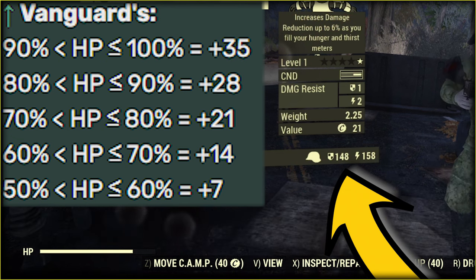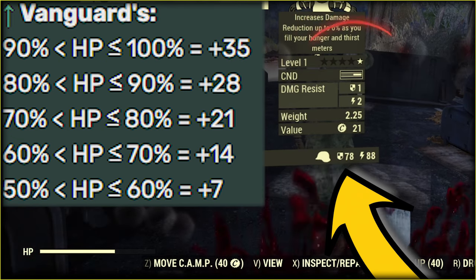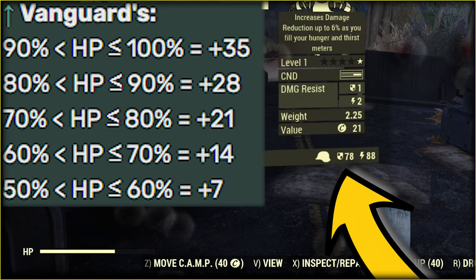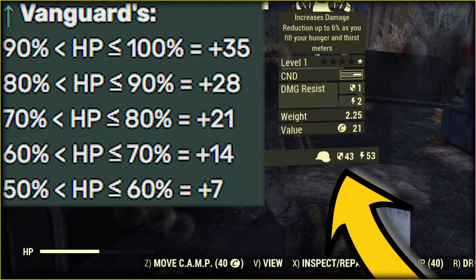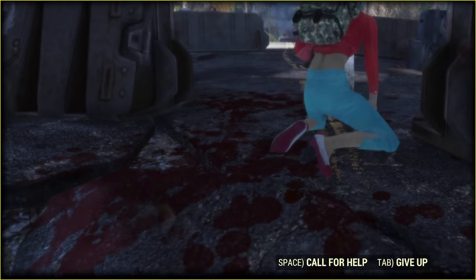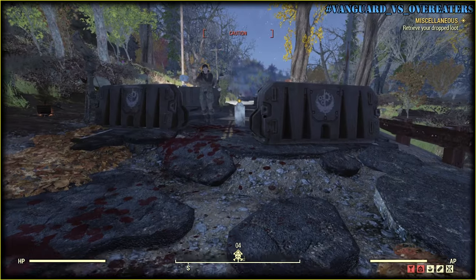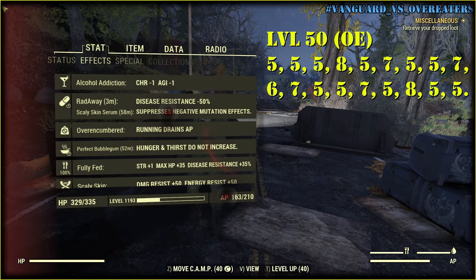That is how Vanguard works. If your health drops below 50%, Vanguard says ciao completely. You must heal yourself constantly — no radiation damage welcome. Of course you will not lose your hit points that fast; I just want to show how it works overall.